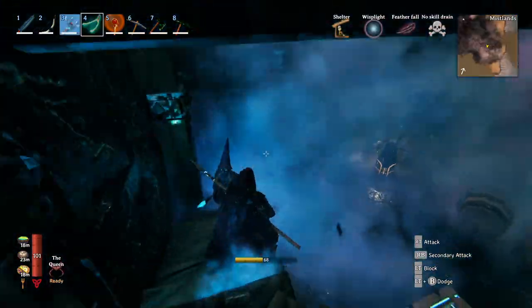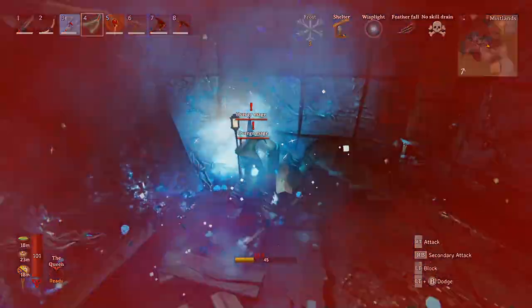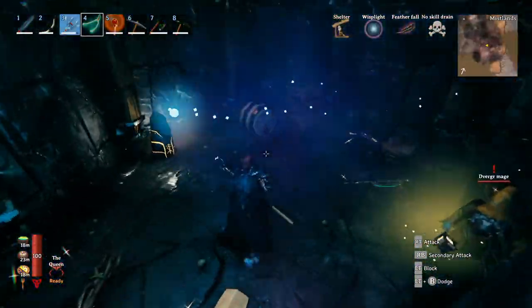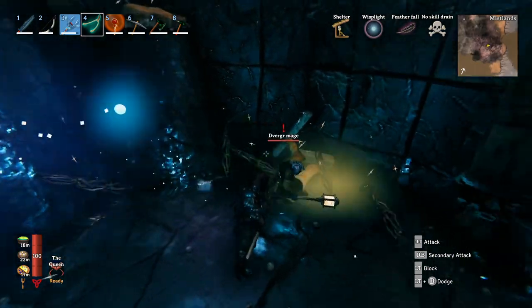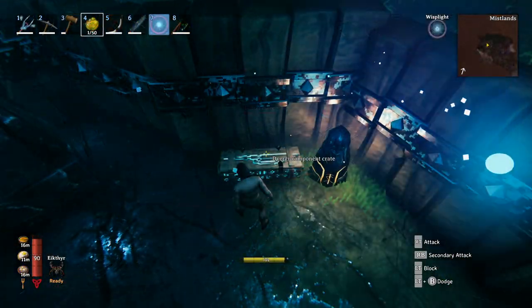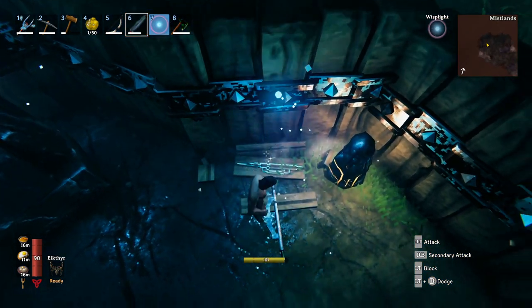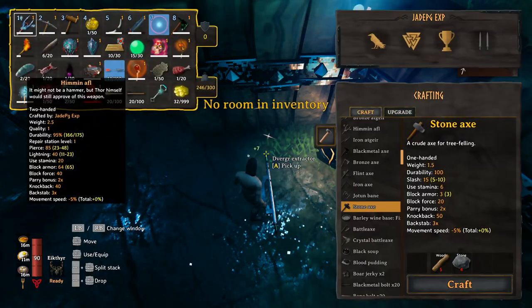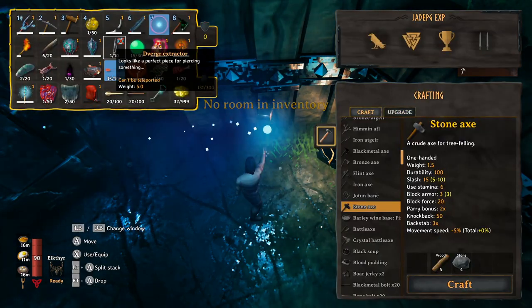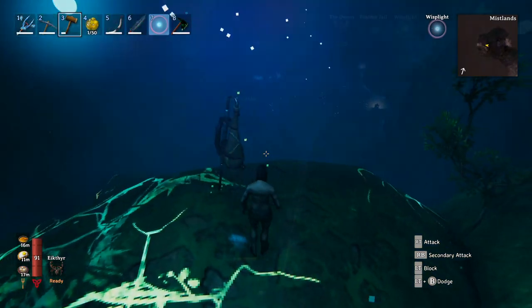You can also get drops of Soft Tissue from killing some of the dwarf enemies you'll find in these encampments. If you break open all of the boxes in here, you've got a chance to get scraps of copper and, more importantly, you will get the Extractor from one of the construction chests. The Extractor is needed to get sap from the Idrisil trees — place it in the Idrisil wood, leave it for a while, and it will extract some of the sap.